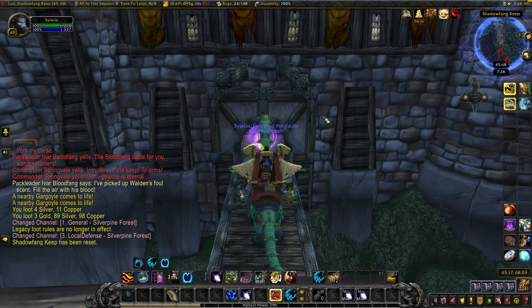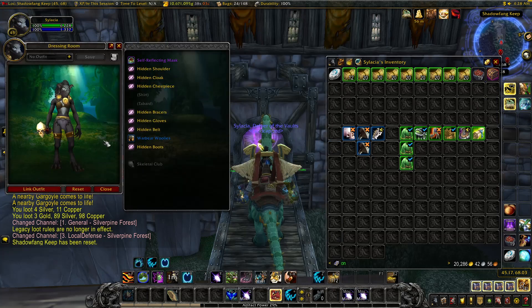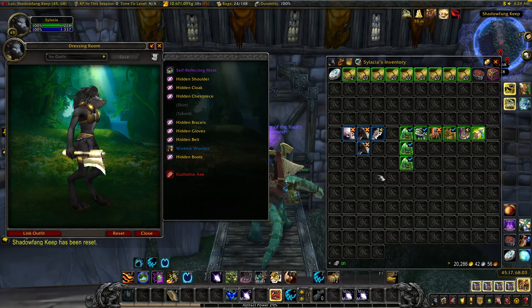Here we go with the results, guys. It's not amazing, but we did get some BOE blues — not any of the amazing ones we were seeking. We got the Skeletal Club, which goes for around 5,000 gold. We got two Face Smashers — that one's anywhere from 25,000 to 50,000 gold; I'll go off the region market value average of about 60,000. And then this one was really, really good — we got a Guillotine Axe, which has a market value of between 150,000 and 200,000 gold. I would have loved the Shadow Fang and Necrology Robes, but four BOE blues in 30 runs is not too bad, honestly.